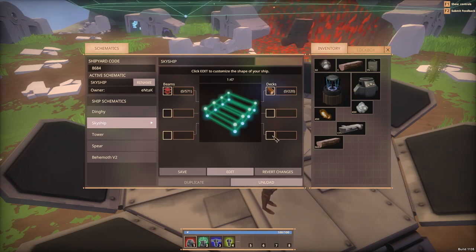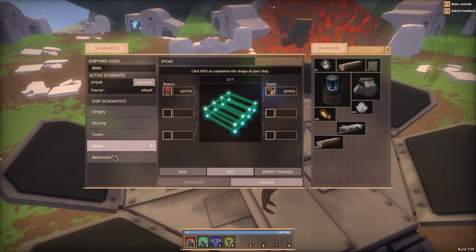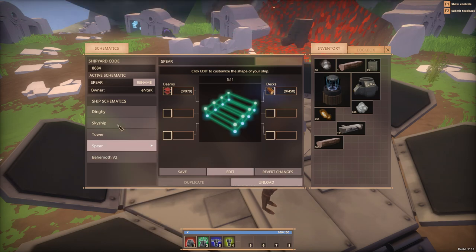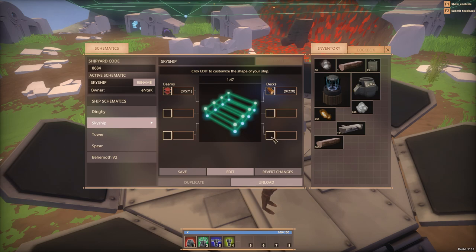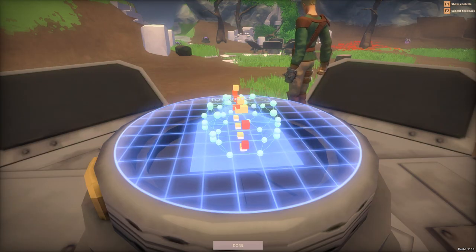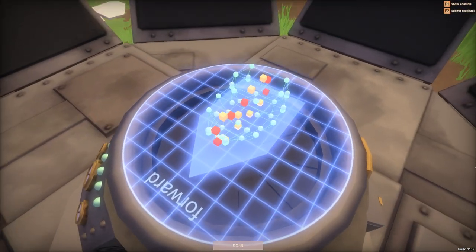We could afford the Skyship! I might try to get a little bit more but I think I want to try to get the Skyship. Let's just get the Skyship. Oh my gosh, that's nerve-wracking man. We can edit this though. I got to unload it. Wait, what the heck? Edit - I could change the look of this thing if I want to.